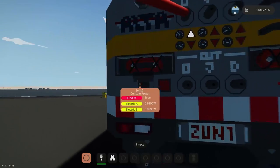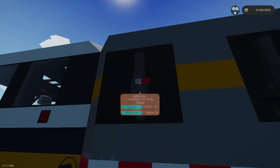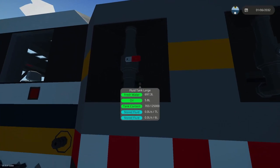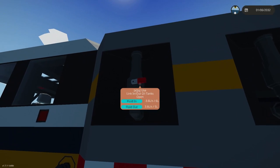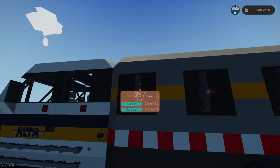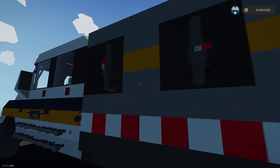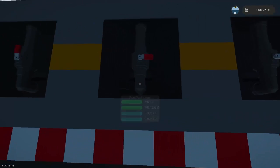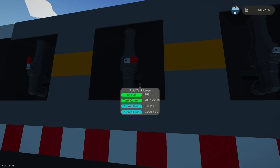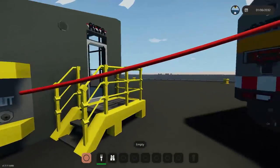Another nice feature of this pump truck is the valve here. If I open this valve, it links the upper tank — which is full of oil — and the lower tank together, and that oil joins the system. There's also a bit of jet fuel in the bottom tank, so in essence that's how the tank-linking feature works.